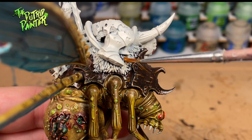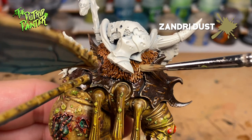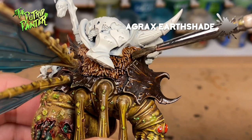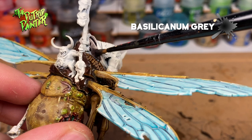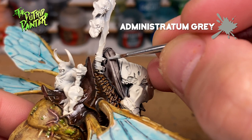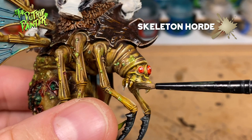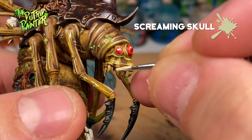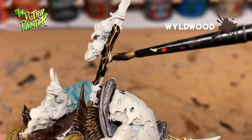The pelt the saddle is sitting on gets a base coat of Mournfang Brown and a dry brush of Zandri Dust. To darken up the pelt and bring the two colors closer together I wash them with Agrax Earthshade. I wasn't really sure how to do the saddle so I decided to keep it nice and simple: first I base coat with Basilicanum Grey, then highlight with Administratum Grey. The fangs and the big horn on the saddle are given a base coat of Skeleton Horde and a highlight of Screaming Skull. The pole and other wooden parts are given a base coat of Wildwood and a highlight of Baneblade Brown.